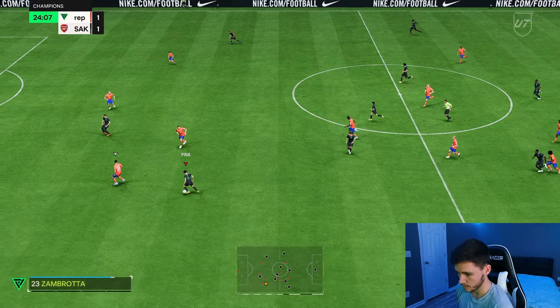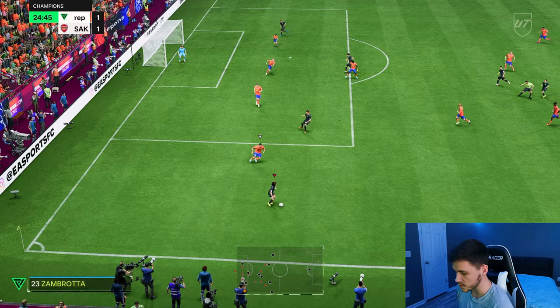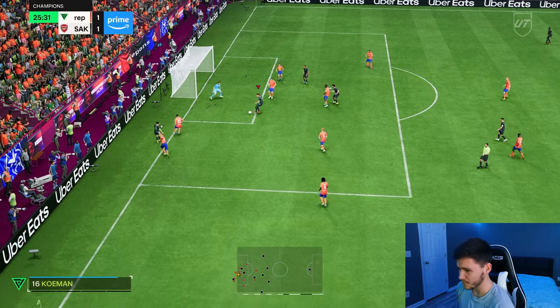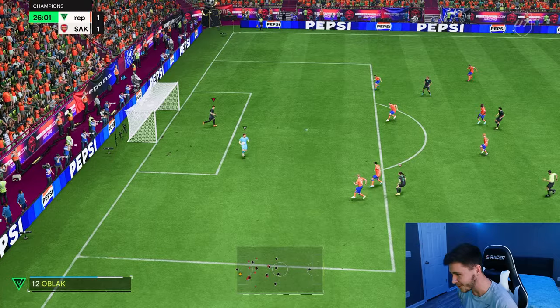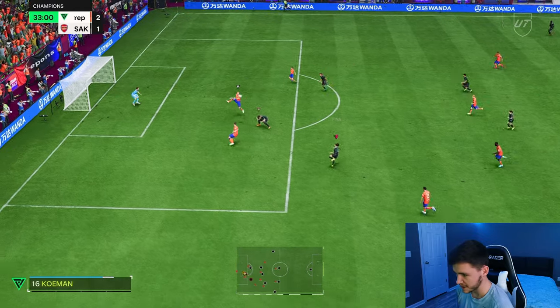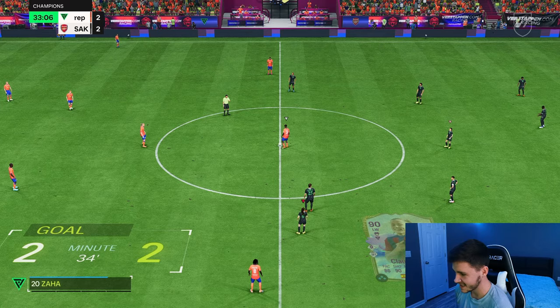Good dribbling, good sprint speed. The cutback was phenomenal — she is definitely a playmaker. Ball roll, finesse shot — Claudia Pina scores! That's what I'm talking about. What a finish that is. So her long shots are definitely a huge part of her game. If you want to play her as a left-sided center forward or at the left wing position, you definitely can.